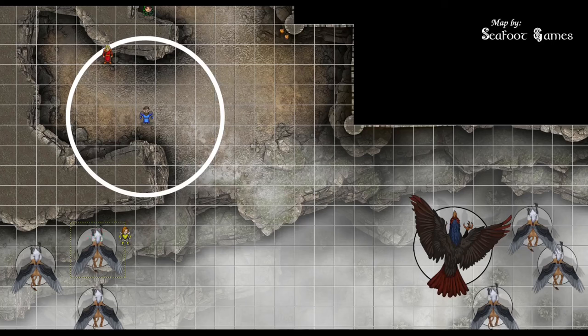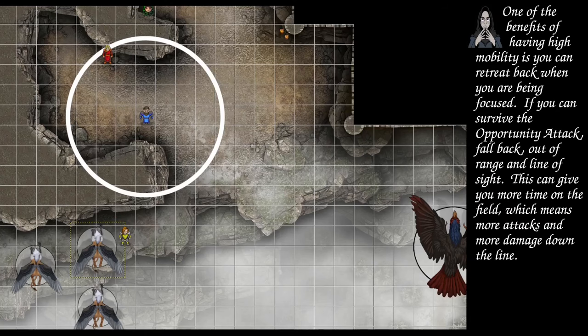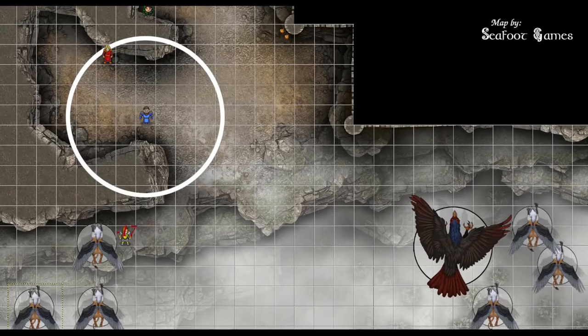Monster turn: a griffin next to Train Rex makes two attacks — a 10 to hit (miss) and a 23 to hit (hit) for 11 slashing damage. It moves away, provoking an opportunity attack: 19 hits for 13 damage. Another griffin moves in: 24 to hit for 12 piercing, then a nat 20 for 17 slashing damage. It moves away; reaction is spent. A third griffin flies in with a nat 1 and a 12 — both miss — then flies out.